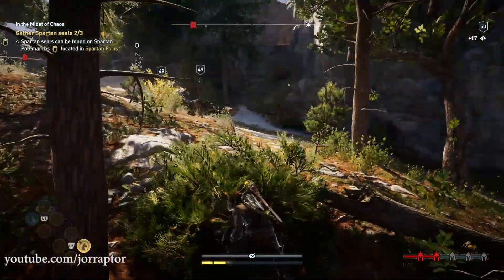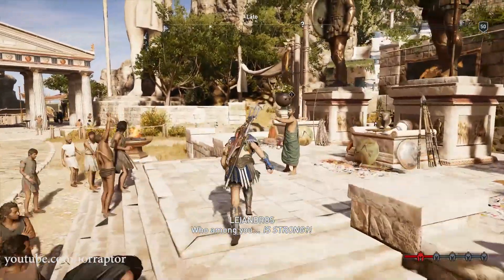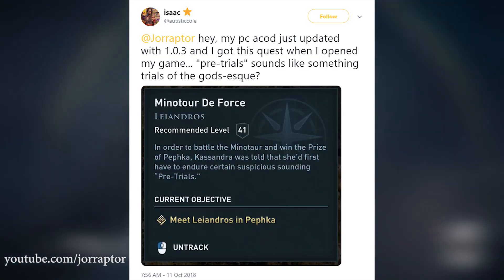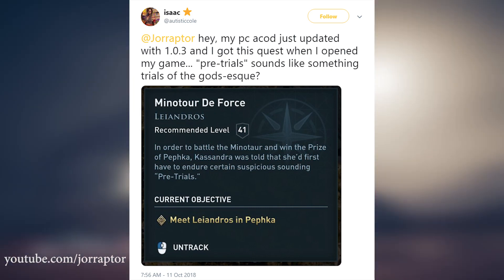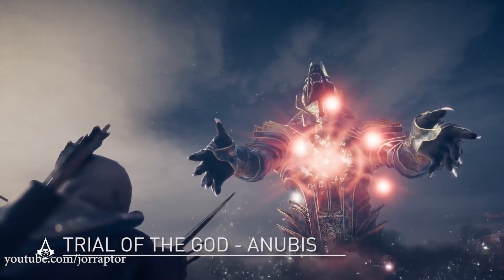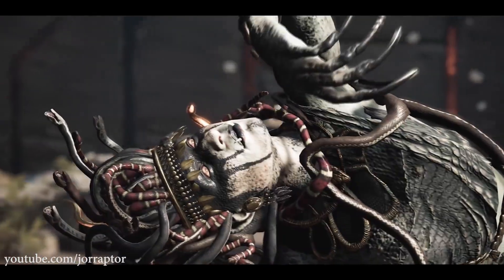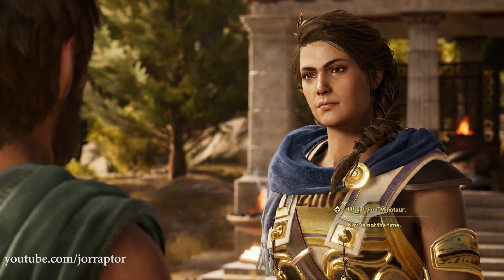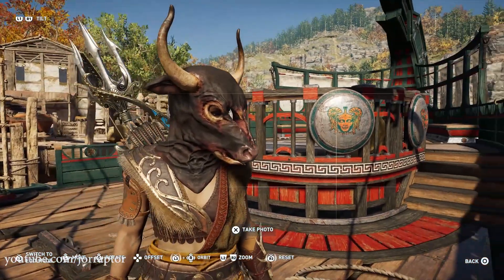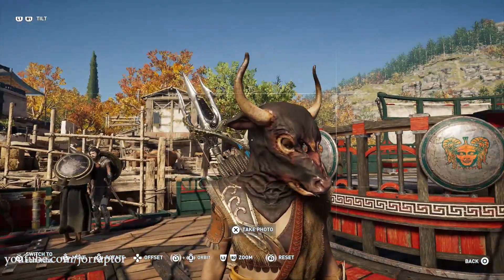Going back to things already fixed with update 1.03: the Minotaur force quest line had a bug where wrong names or objectives could be displayed. Some people tweeted me that after the update they suddenly got the Minotaur quest in their quest log, thinking it was a trial-of-god style event. It's actually just a regular side quest that was already in the game — a really cool one — and at the end of it you get the awesome Minotaur helm.